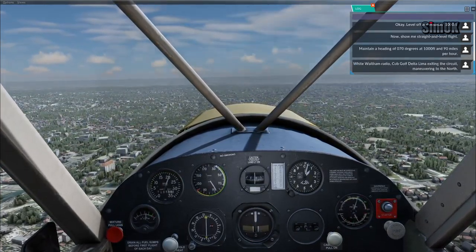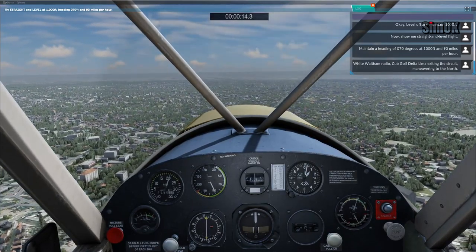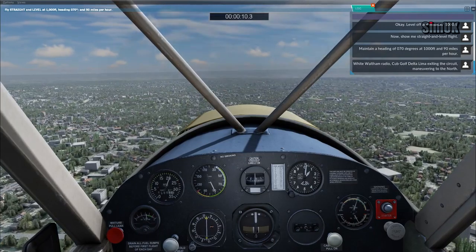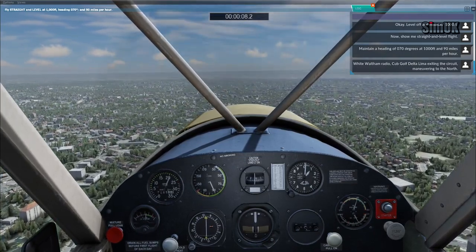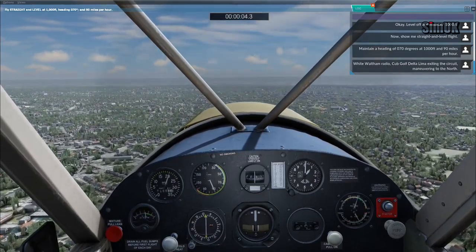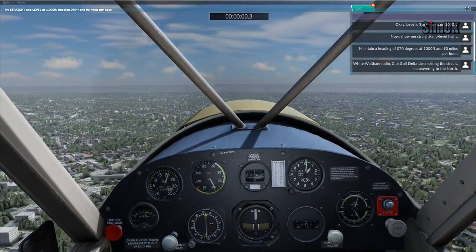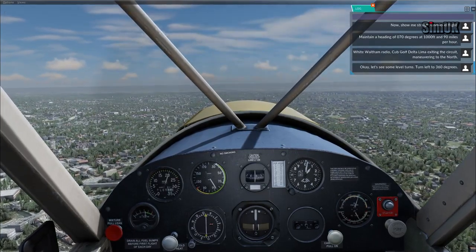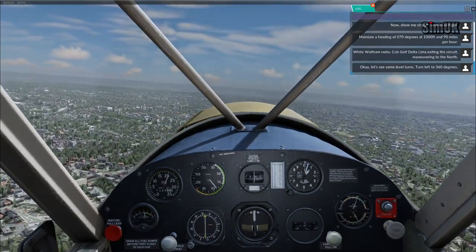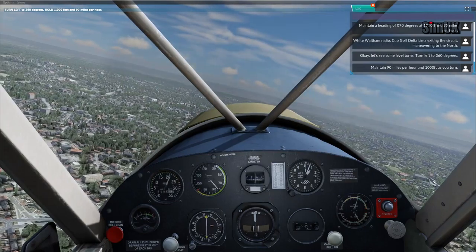White Waltham Radio, Cub Golf Delta Lima, exiting the circuit, manoeuvring to the north. Okay, let's see some level turns. Turn left to 360 degrees. Maintain 90 miles per hour and 1,000 feet as you turn.